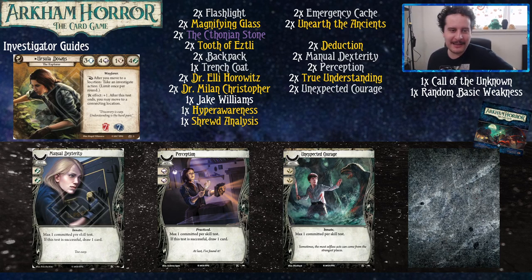Manual Dexterity and Perception bump up the stats that are high for her and that she'll be using most often. Unexpected Courage is here to bump up anything else or be a Guts for treachery cards. Since this is a seeker guide, we always have to talk about Guts, but the reason it isn't in this deck is because you're probably playing The Forgotten Age, and when making this deck we deduced that passing foot tests was a lot more important than brain tests.